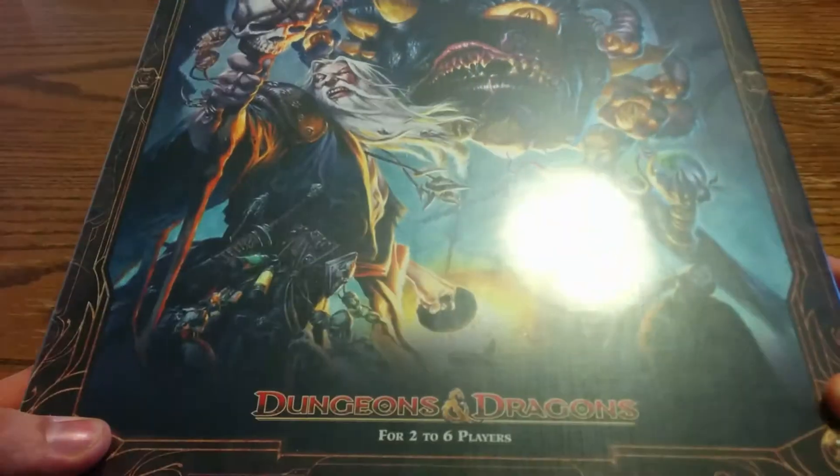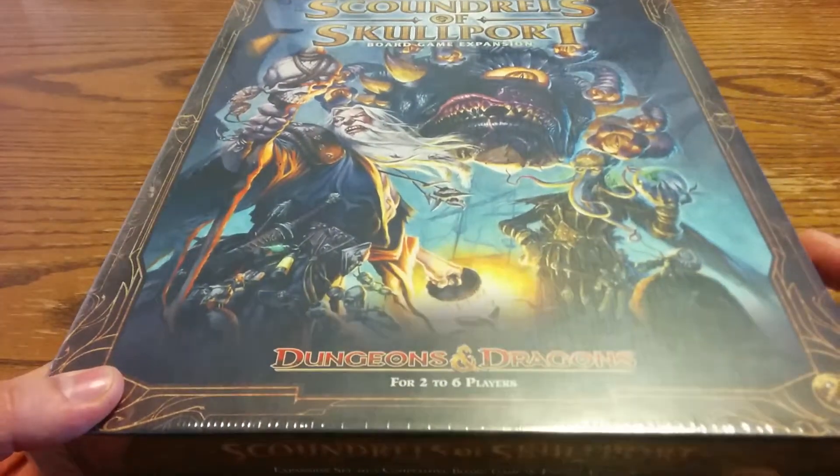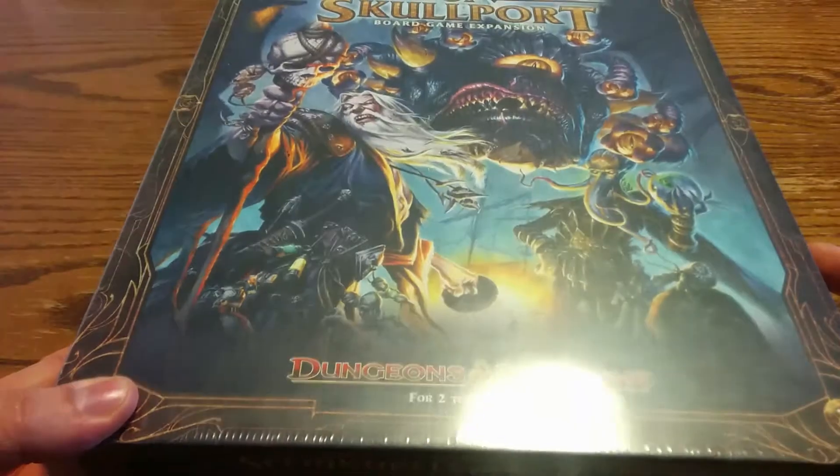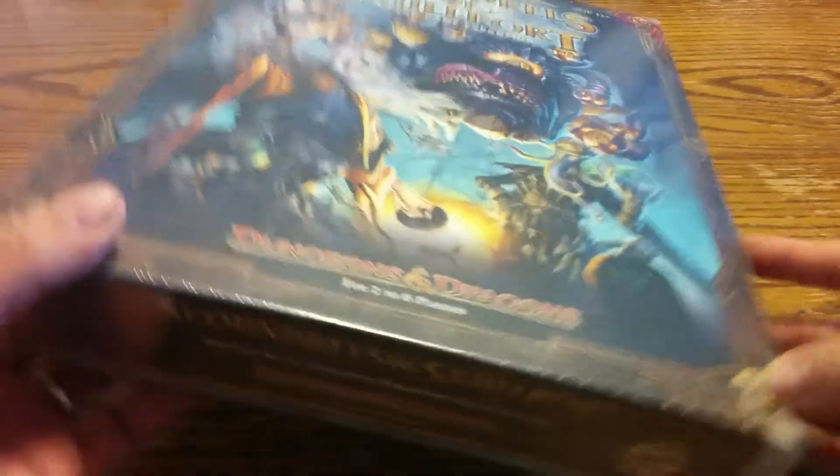As you can see from the cover here, it's very colourful and neat. We've got a beholder on there and a wizard with a staff and some other creatures. Let's look at the back.